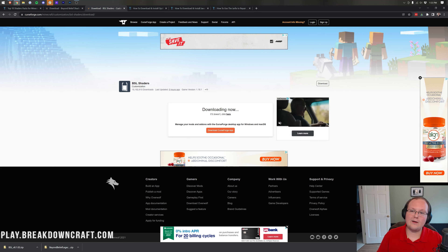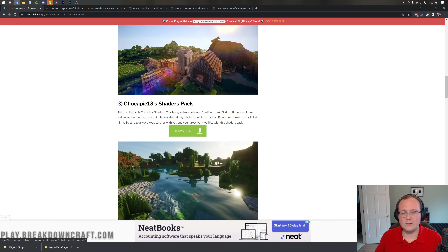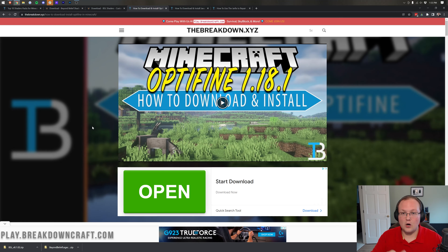Now there's one more thing we need to download. All shaders packs are installed the same way, so if you have a different shaders pack that's not on our list, this video will still work. However, we do need OptiFine no matter what. OptiFine is — think of it like Forge for shaders. Forge is the mod loader that allows Minecraft mods to work. OptiFine is the shader loader that allows shaders to work.